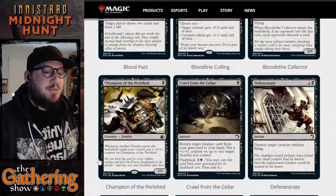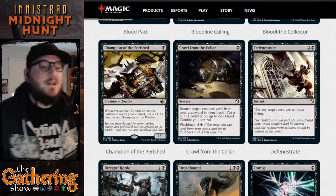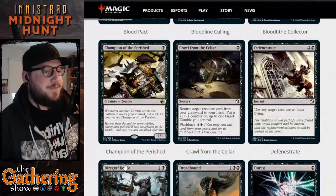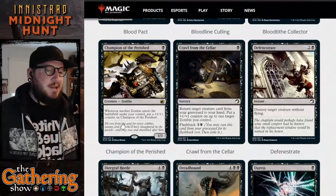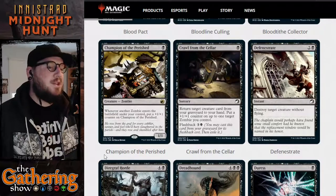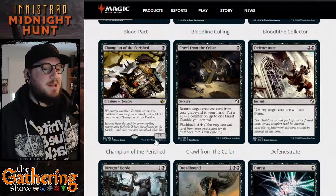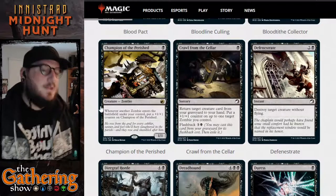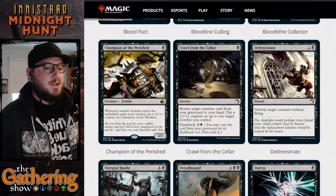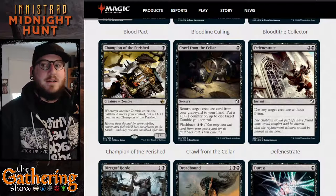The next card is Champion of the Perished. For one black, you get a 1/1 zombie creature. Whenever another zombie enters the battlefield under your control, put a +1/+1 counter on Champion of the Perished — any card with zombie in the creature type title triggers this. He becomes more buffed the more zombies you have; it's pretty great.